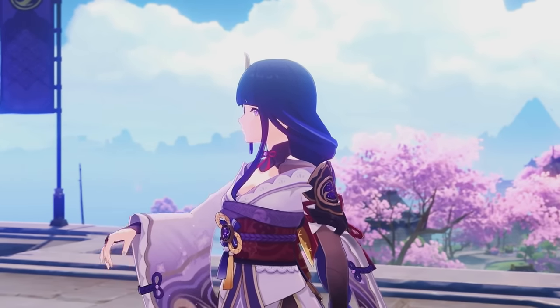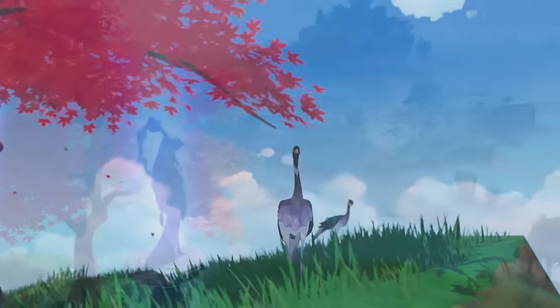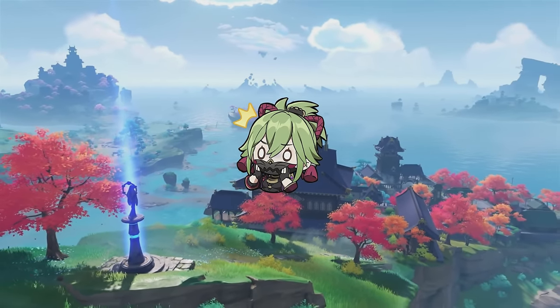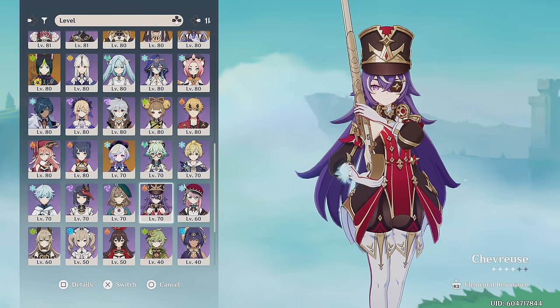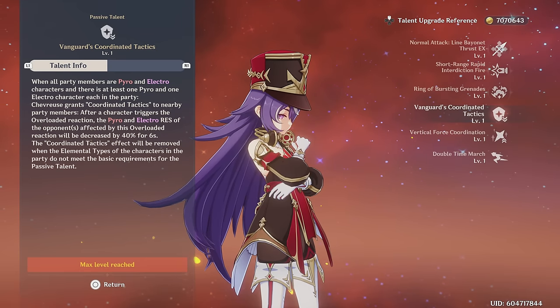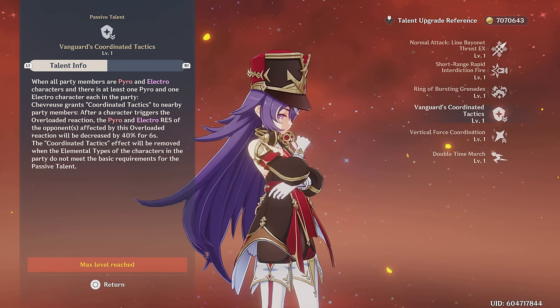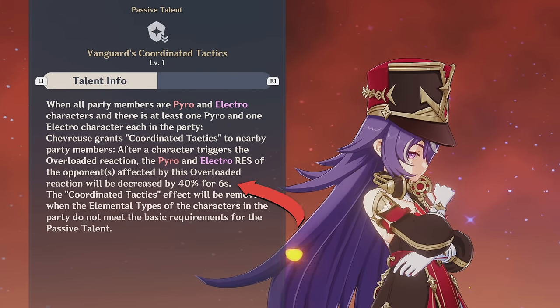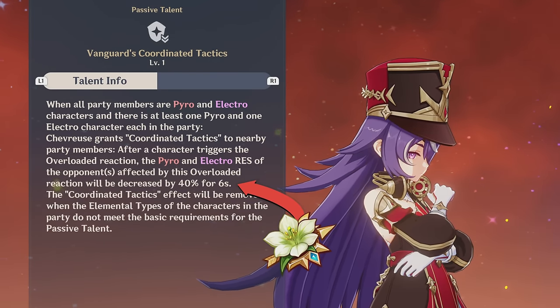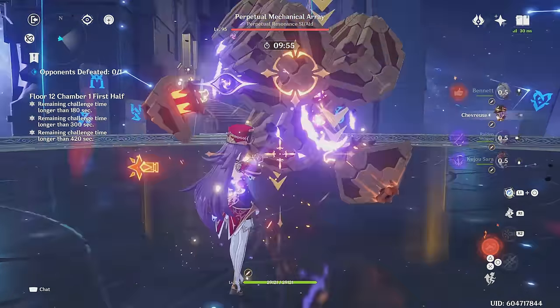Moving to our next team — this is one I'm really excited to share. It is a Chevreuse overload team. I never thought I'd say this, but overloaded has been massively buffed and it's actually viable to play, and it all ties down to Chevreuse. In her niche of teams, she's actually kind of broken. What Chevreuse does is decrease the enemy's resistance to Pyro and Electro when overloaded is performed. The resistance shred she applies is a whopping 40%, which is equal to that of 4-piece Viridescent Venerer's shred. This is a huge damage buff to Pyro and Electro, making overloaded teams much stronger and worthwhile to play.